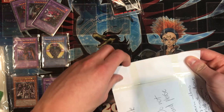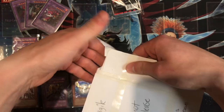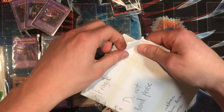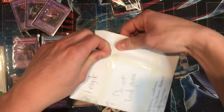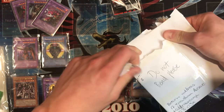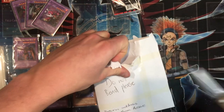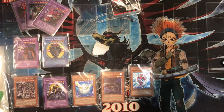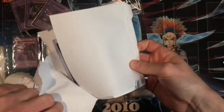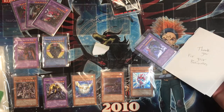On to the last piece of mail — this is a big money card I purchased a couple of days ago. It arrived special delivery with next day shipping. A lot of you know that when you buy cards on eBay people angle the photos so they don't show off damage. Hopefully this one has come in excellent condition — and there it is, Elemental Hero Dark Neos. Thank you for your business, he says. Thank you very much.